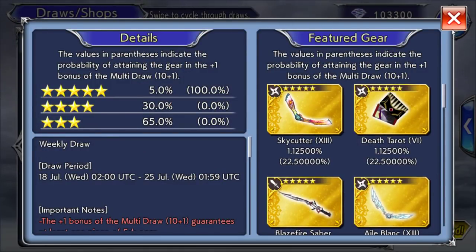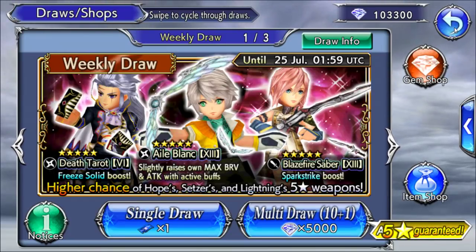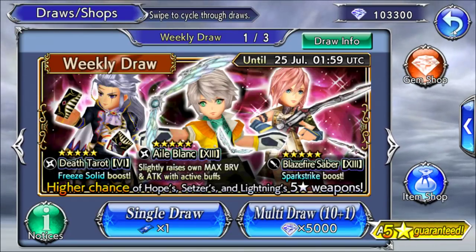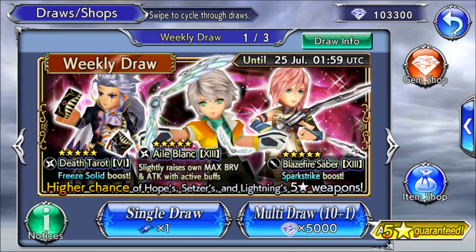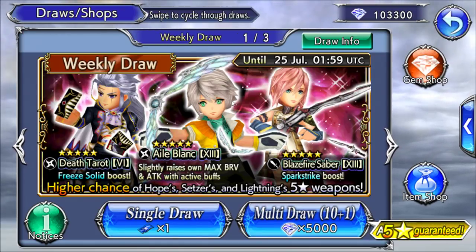Now in terms of value, this banner doesn't have a 35 CP, which hopefully they'll add. I feel like they should add a 35 CP in here pretty soon — maybe the next World of Illusion event. We'll see. Now this is the first banner.